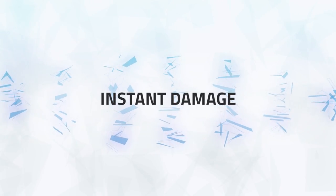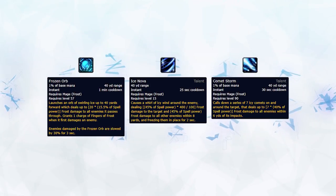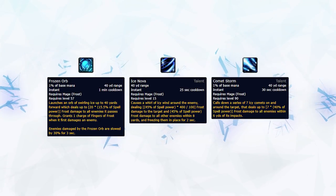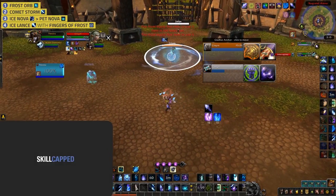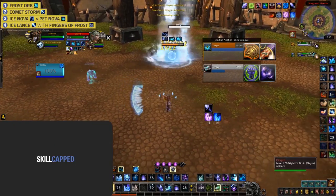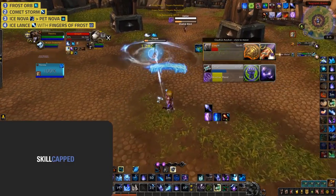Outside of burst damage with procs, Mage has consistent instant burst damage on a short cooldown revolving around Orb, Ice Nova, and Comet Storm. This is the burst you should be looking to do on setups. Say you're playing Rogue Mage — once you Kidney the target and get a poly onto the healer, you should first drop your Orb, into Comet Storm, into Ice Nova, into Pet Nova. This will shatter the majority of your Comet Storm and deal some insane damage. After that, use any Fingers of Frost procs you still have to finish the target off.